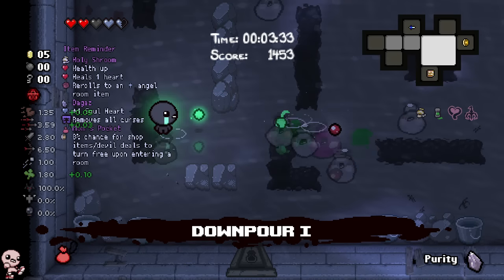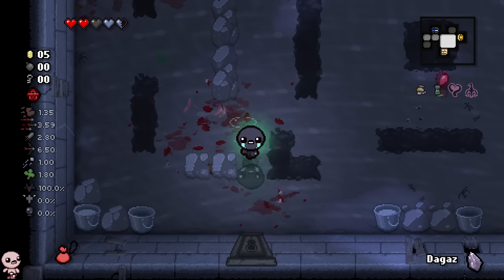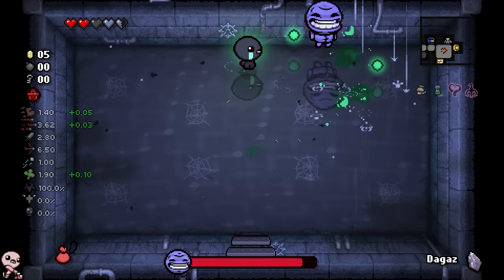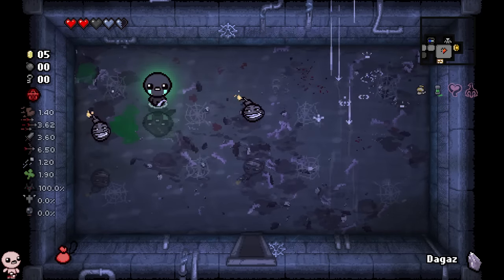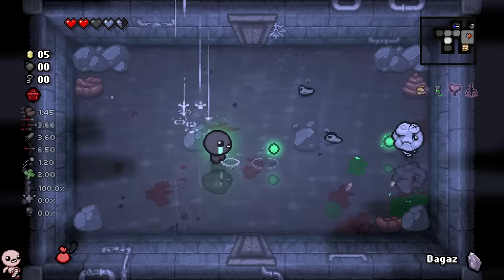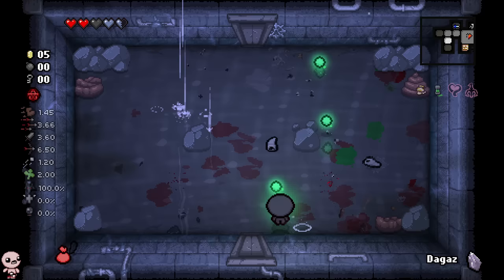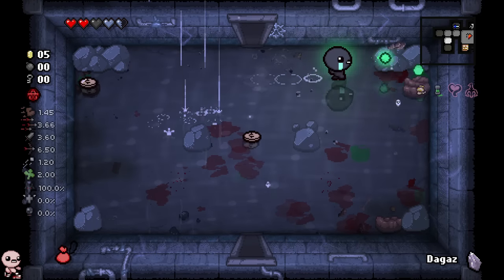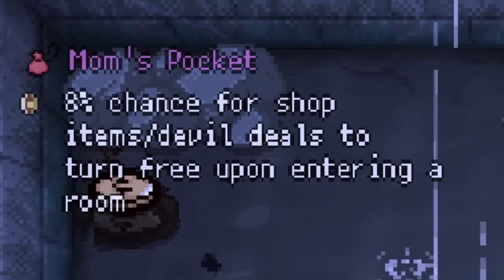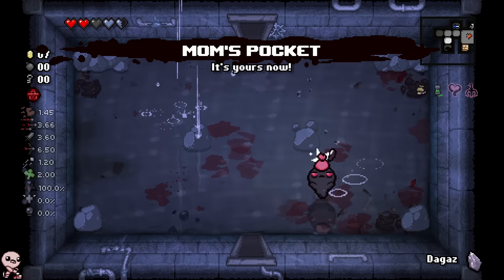There's a library below us — that might be one of those rotten rooms we saw earlier. I don't have keys, but if I do have the opportunity, I would like to see what's inside. There's another mini boss — Super Envy's done for. I also started with a little bit of a trinket. It's mom's pocket: it has an 8% chance for shop and item slash devil deals to turn free upon entering a room. I know exactly why I didn't have to pay for Mysterious Liquid.